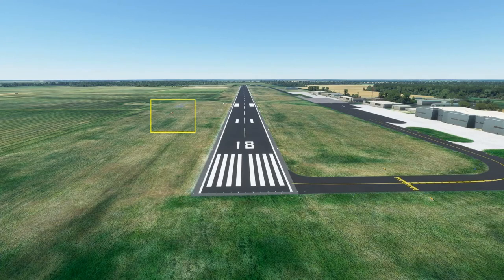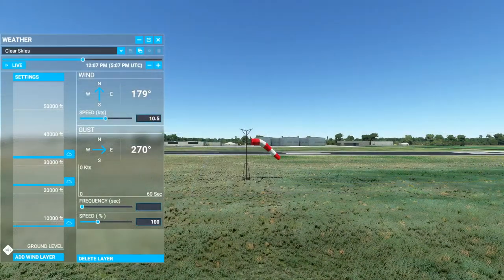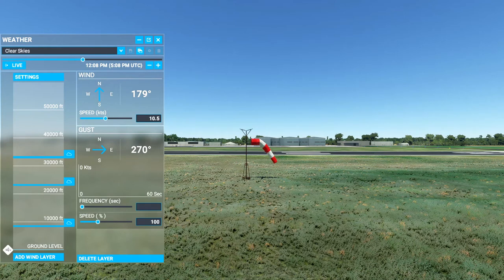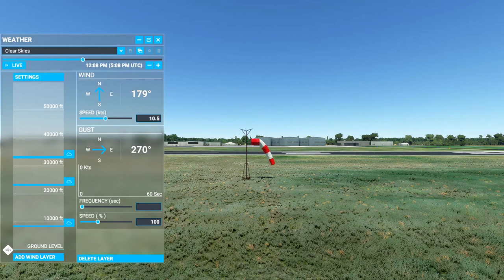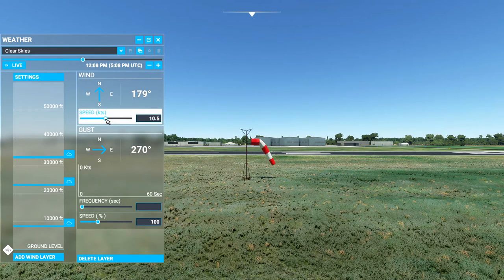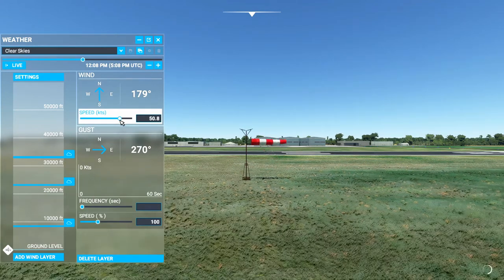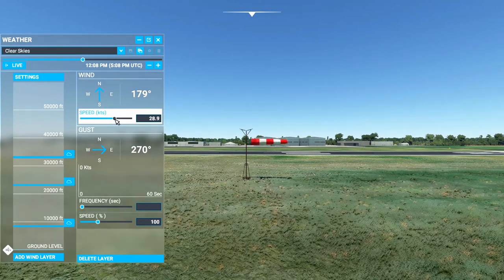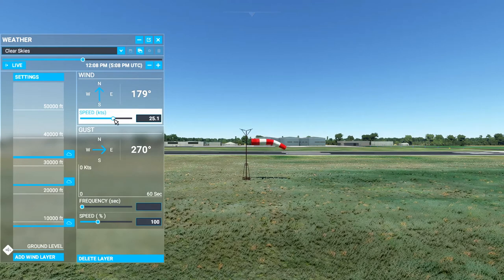Windsocks are usually located near the ends of the runway, typically on the left-hand side. In addition to indicating wind direction, they also indicate wind speed. Here at the approach end of runway 18, you can see I have the wind coming out of the south at about 10 knots. The socks in Flight Simulator seem to be calibrated for about 50 knots, which means if you pump the wind speed up to 50 knots, the sock will stick straight out. If you bring it down to about 25 knots, or about half its calibrated speed, the sock hangs down at about 30 degrees.